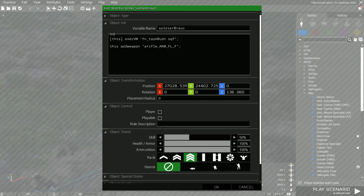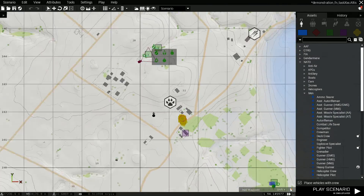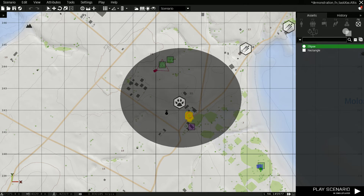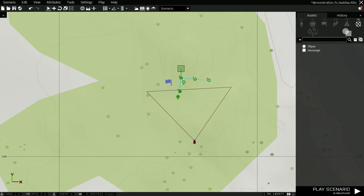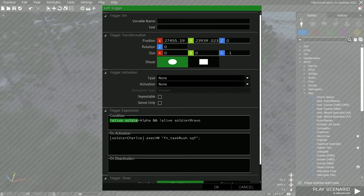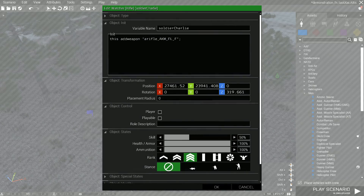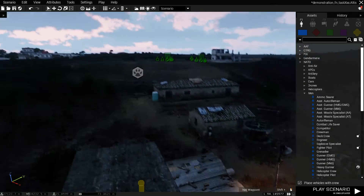You can go into the GitHub or the forum post for details, but the first parameter captures either the unit or the group, and the second parameter sets the range the script will be in effect. The default is 500, which is well within the sort of range we're looking at here. As a demonstration, I've also set up a group over here — this is the Charlie group — and from here I'm just activating it on a trigger. If Soldier Alpha and Soldier Bravo are dead, then Soldier Charlie here has the script run on him. It's a demonstration that you can do stuff like this quite easily to set up these kinds of scenarios.